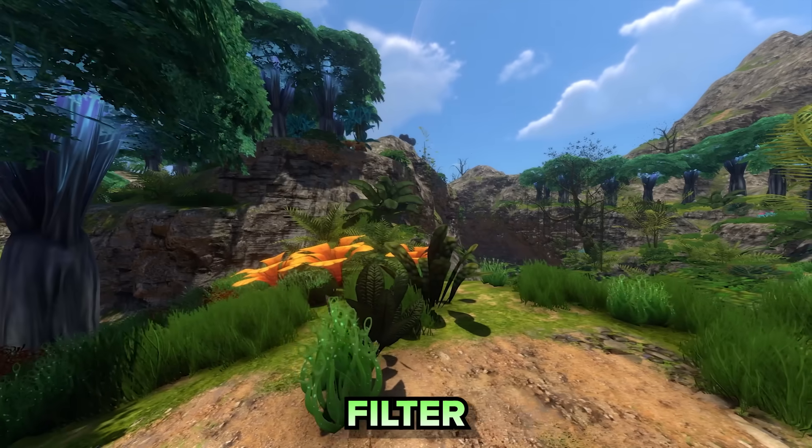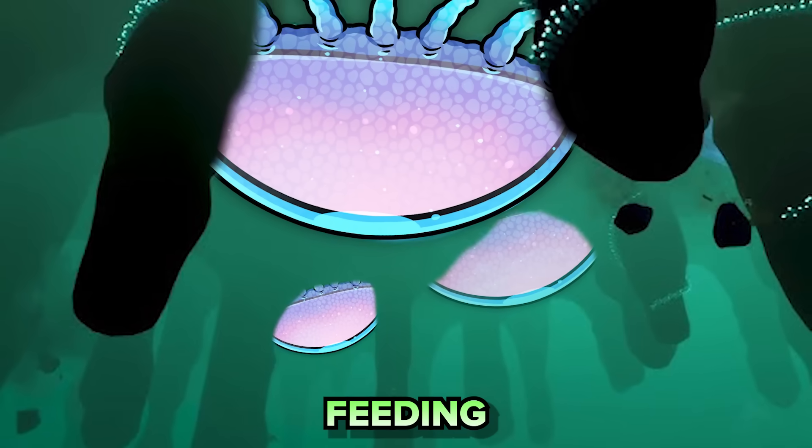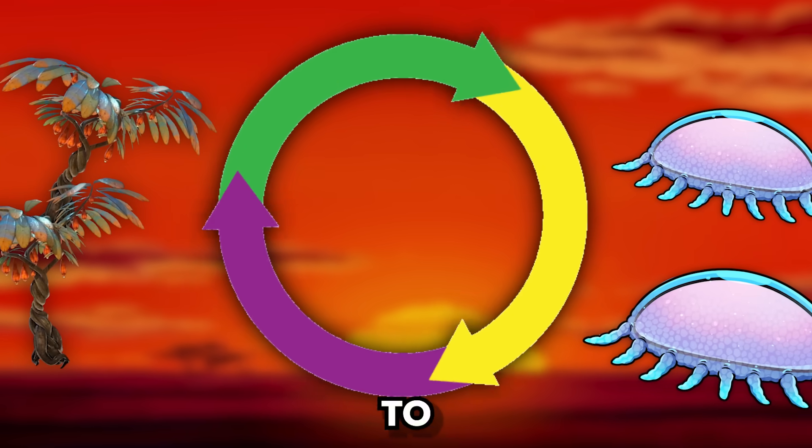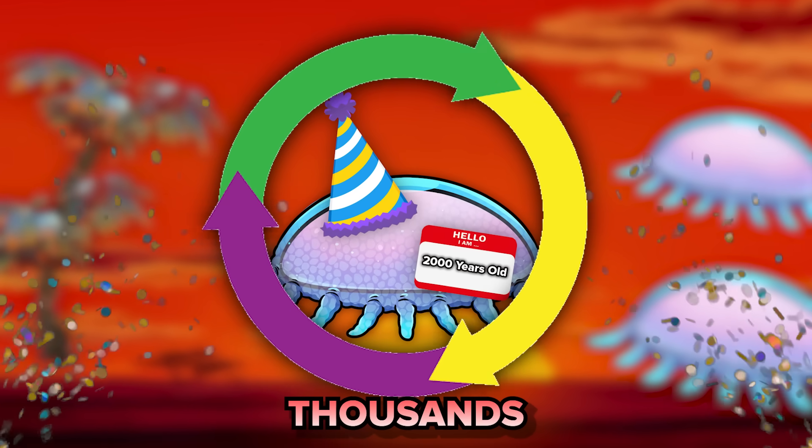The plants that now grow on the island filter nutrients down into the rocks below, feeding the floaters beneath and giving them a renewable food source, allowing the circle of life to continue and the floaters to live for thousands of years.